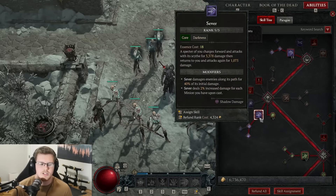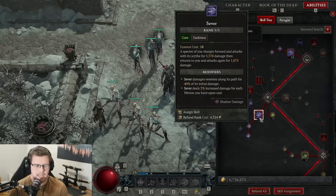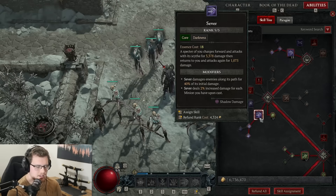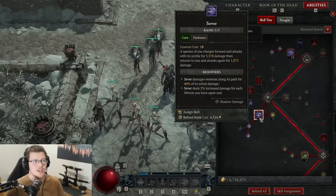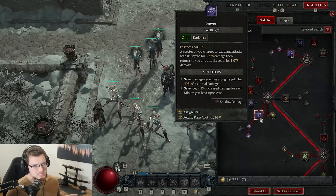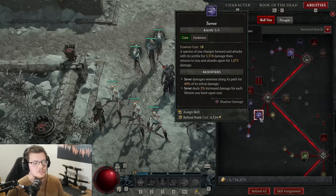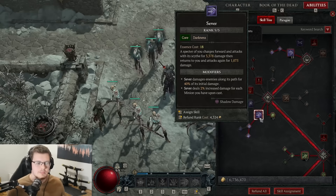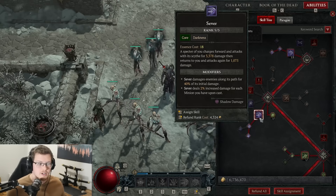Now we get into the damage dealer of this class. I know I said this was a minion class, but it is a hybrid minion class. We are working together to become the ultimate shadow mage. Our minions are going to do as much shadow damage as they can, and not only are they doing shadow damage, they're going to be buffing our shadow damage. They're going to be combining together and overall we are just going to be a warrior of darkness.